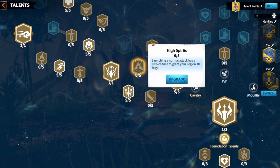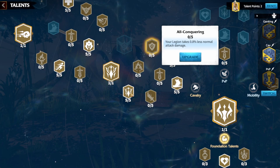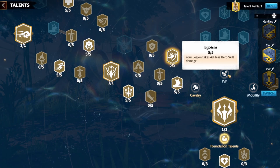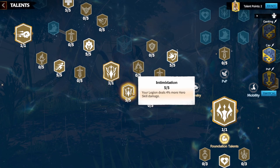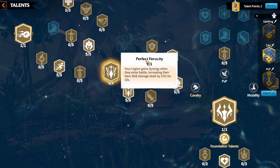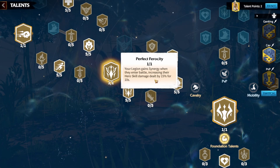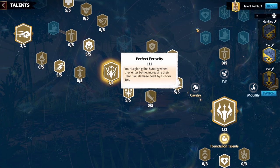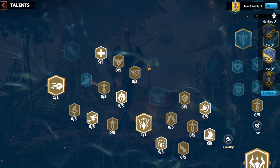You have the choice to go for All-Conquering, which means you take less normal attack damage — very effective against archer units. I went for more skill damage myself, taking 4% extra skill damage dealt. Then comes the talent that makes the build for me: whenever your legion gains synergy when entering battle, you increase your hero skill damage by 15%. Because of this you're going to gain that 1000 rage instantly and hit really hard — there's a load of synergy within the talents and skills of Emrys.